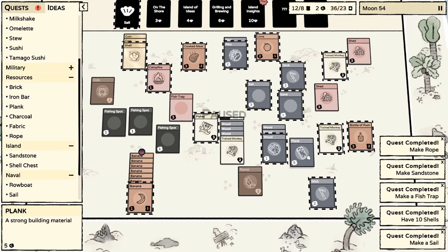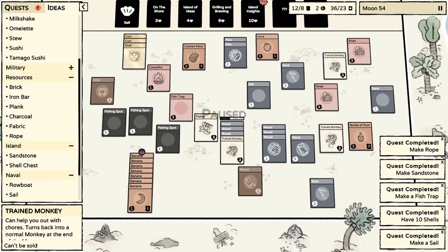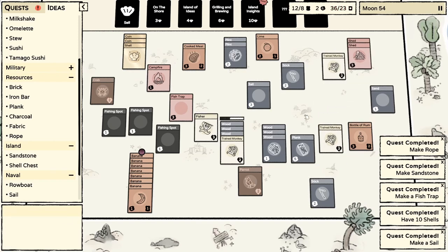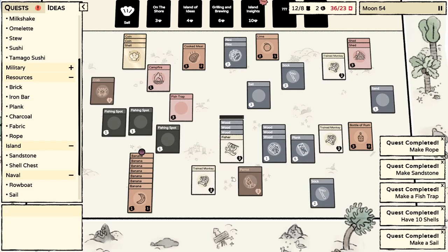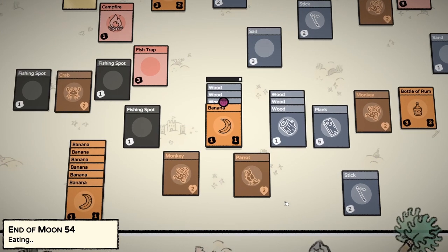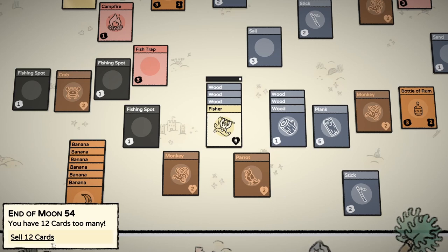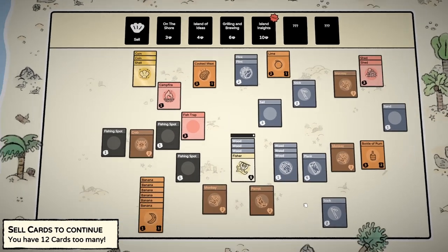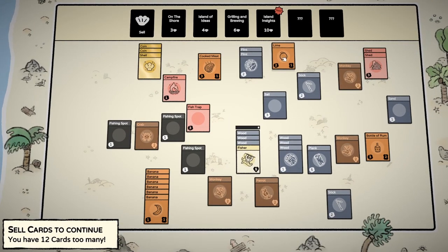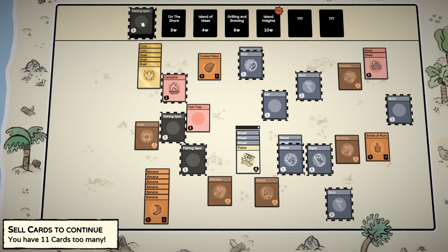We got our second plank! Oh wait, what just happened? He just finished making a shed. Really wish I could have finished the sloop but there's no way. We're going to have to sell a bunch more stuff. Everyone was fed, 12 cards too many - at least we're on top of food.